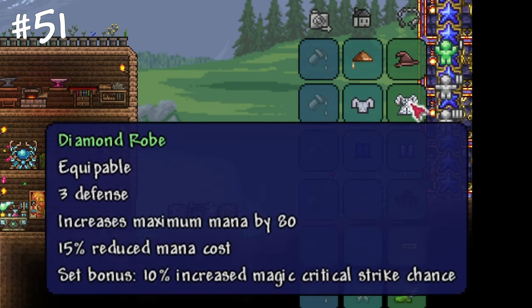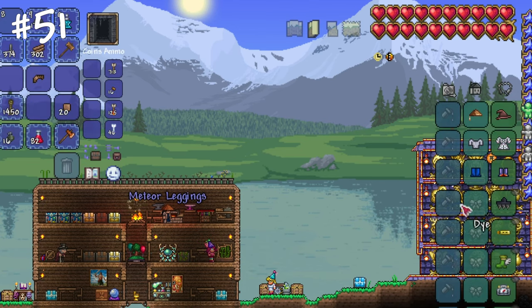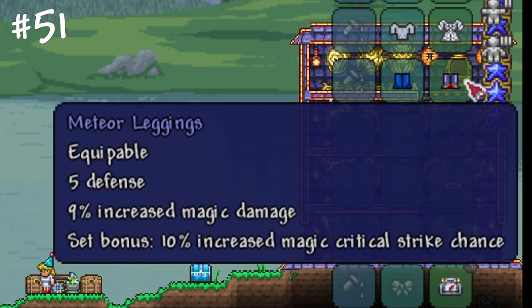Not all sets require three items for the set bonus. A good example is the diamond robe with a wizard hat, which already gives you a set bonus — so feel free to add any legs you wish.